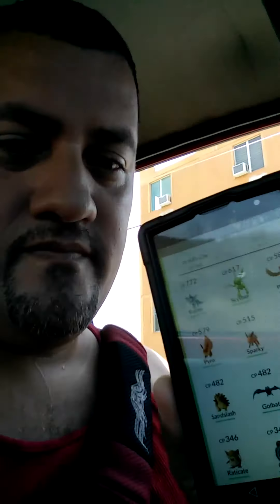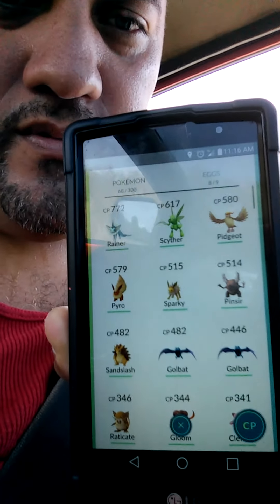So my Pokemon — I have a Rainer, which is the Eevee Evolution. The Scyther, Pidgeot, Pyro which is the other Eevee Evolution, and Sparky which is the other Eevee Evolution — Electric. And Pinsir. These are my Pokemon.